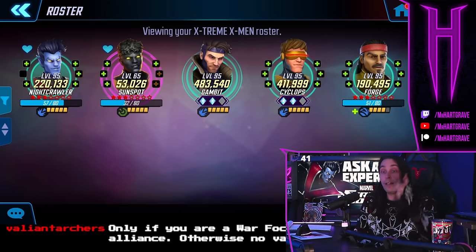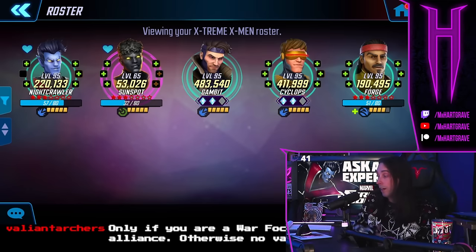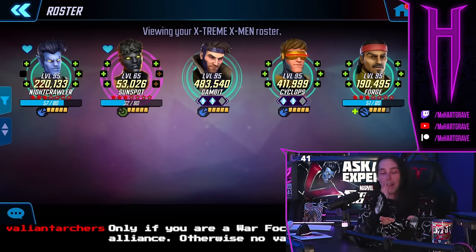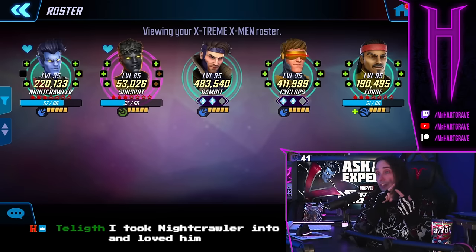Next up is Gambit. Gambit's a very good character. A lot of us are getting diamonds on him through the event running right now, the tower that is active. Gambit is a great character to put power into. He has that killer passive that does amazing damage. And then the next character you want power on is Sunspot. So you want to focus on Nightcrawler, Sunspot, and Gambit.